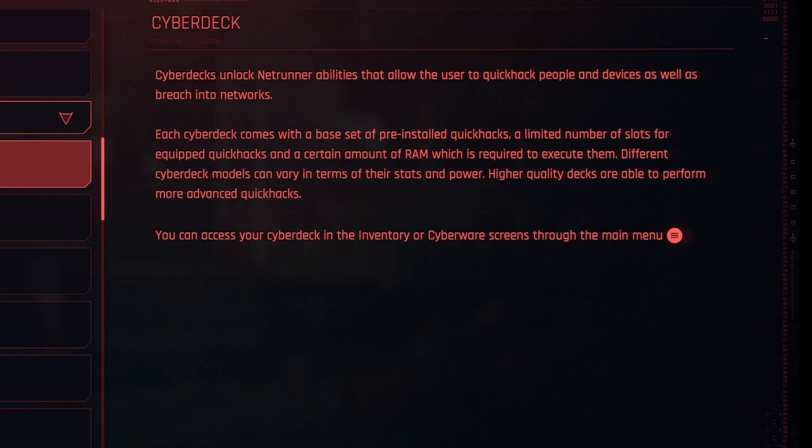Quick Hacks are abilities that are slotted into your cyberdeck. Cyberdecks unlock Netrunner abilities, like hacking, that allow the user to quick hack people and devices, as well as breach into networks. Each cyberdeck comes with a base set of pre-installed Quick Hacks, a limited number of slots for equipped Quick Hacks, and a certain amount of RAM, which is required to execute them.